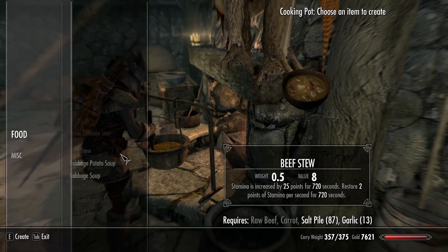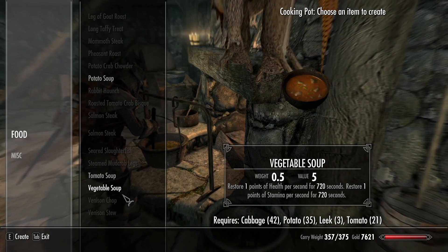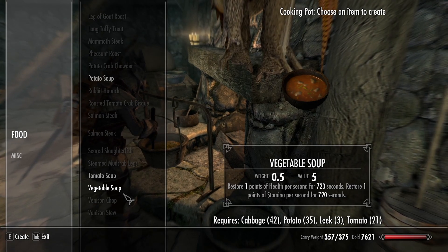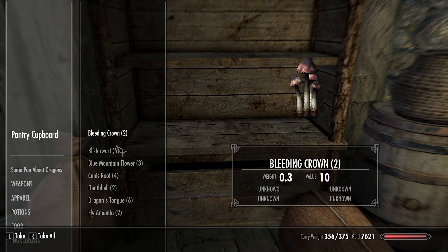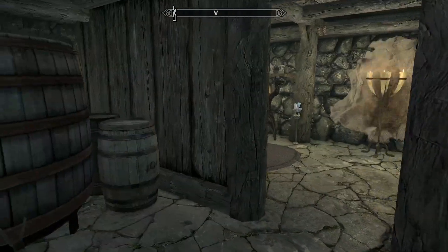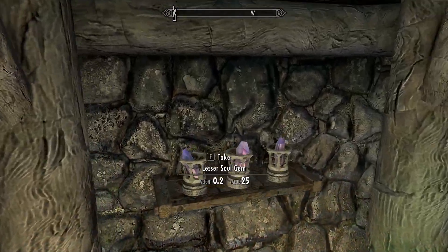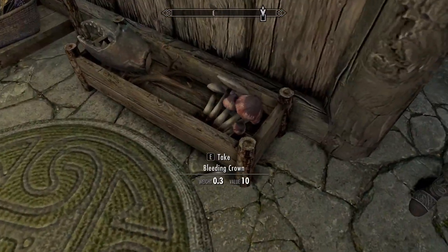I'm going to make a bunch of vegetable soup, because I've got a few more of the ingredients which should mean I can make three of them. I'm very low on leek, it turns out. I'm also going to take a look in the pantry, because crops, milk, and eggs produced by the farm will be automatically stored in this cupboard — which means, oh look at that, even more alchemy ingredients. It's a lot, honestly. And all of these soul gems as well. I haven't looted most of the places in here — so many alchemy ingredients.